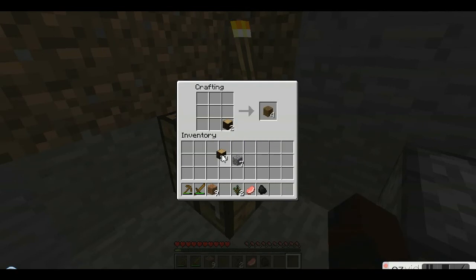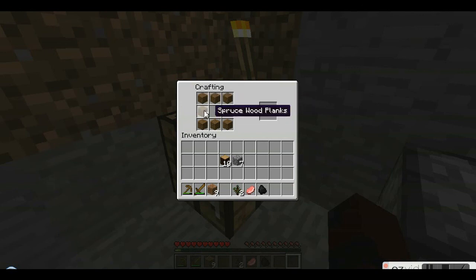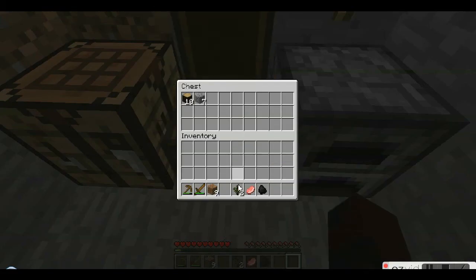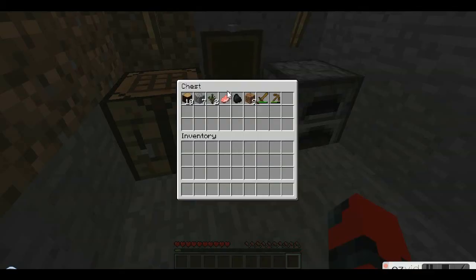Now if you want to take an extra step — if you want to shift-click, it'll automatically take all the wood or any item that you placed in there and give you all of it, so you don't have to constantly click. Make it in a furnace pattern but with wood, and it'll give you a chest in which you can store your items. So if you die and drop all your stuff — if you just leave your stuff in here and you die, then you won't lose it, because it'll obviously still be in the chest.